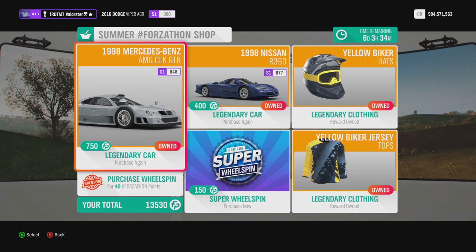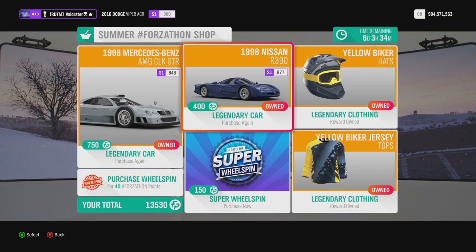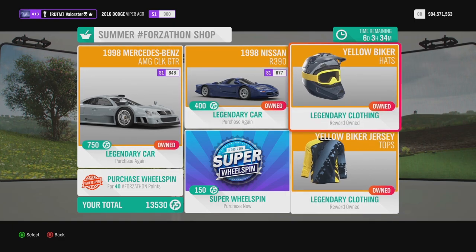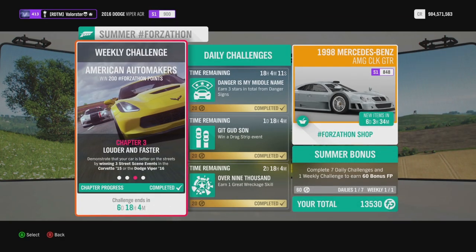As you can see, there are two hypercars in this Forzatón shop. You will need one of those two. I use the Nissan R390, tuned for a championship. If you do not want to spend credits, it's better to get it here; otherwise you need to pay around seven hundred seventy thousand. Hypercars are getting expensive — they go in the millions. We also have biker stuff and super wheel spins.